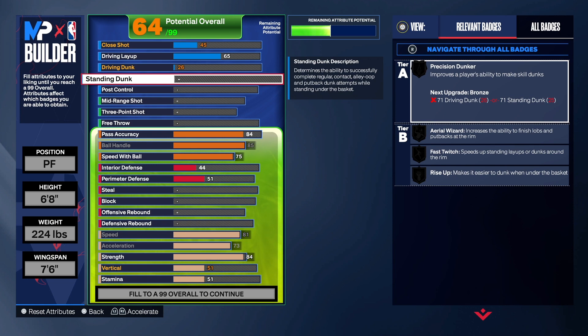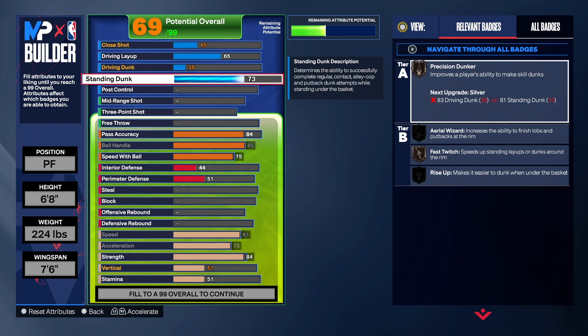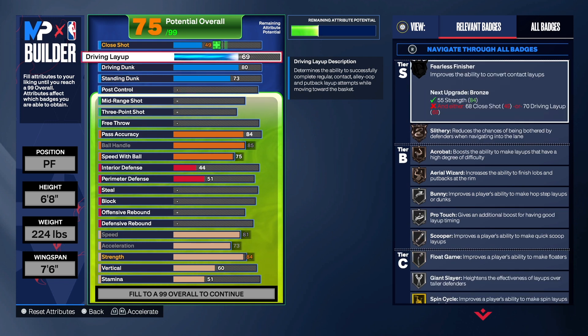Now let's go to the finishing section. On next gen the builds take a little bit of a hit, but not too much. For the standard dunk we want to get some standard dunk animations — I want you guys to have Fast Switch and Rise Up, because without those badges this year you won't go up as fast. For the driving dunk we're going to do an 80; at first I had it at 75 but I was able to bump it up to 80.